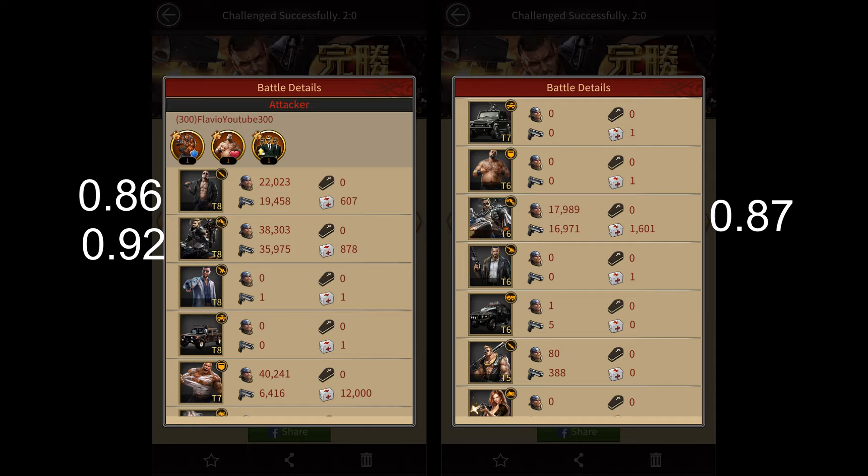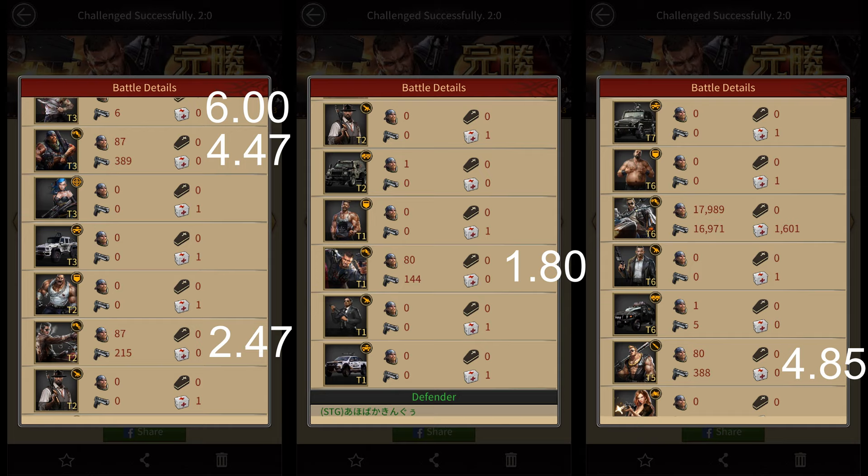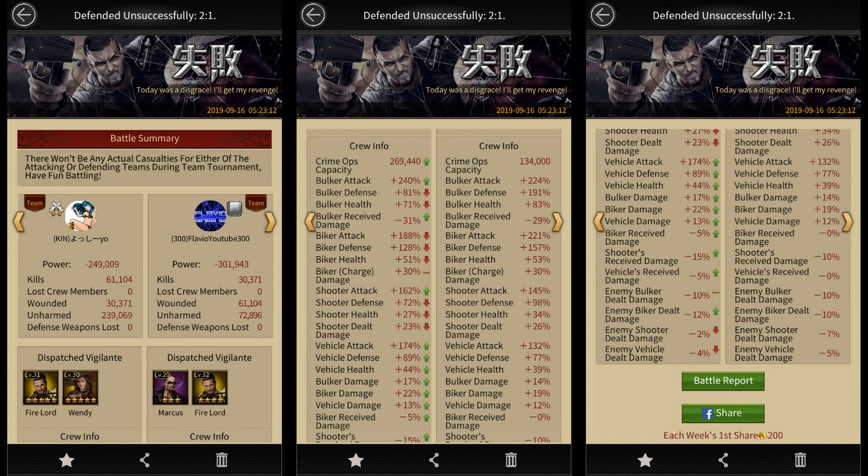And finally, the kill ratio. My tier 8 bulkers had a kill ratio of around 0.86, my tier 8 bikers had a kill ratio of around 0.92, and my tier 6 bikers had a ratio of around 0.87. This tells me that I should have added a few more tier 8 bikers to my march for better results. Also, looking at my lower tier melee troops, the tier 5 bulkers had a kill ratio of 4.85, tier 3 bulkers had a kill ratio of 6, tier 3 bikers had 4.47, tier 2 bikers had 2.47, and tier 1 bikers had 1.8. So I should have also increased the number of these low tier melee troops in my march for better results.